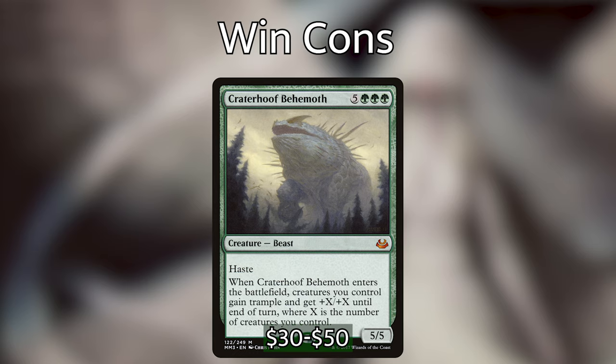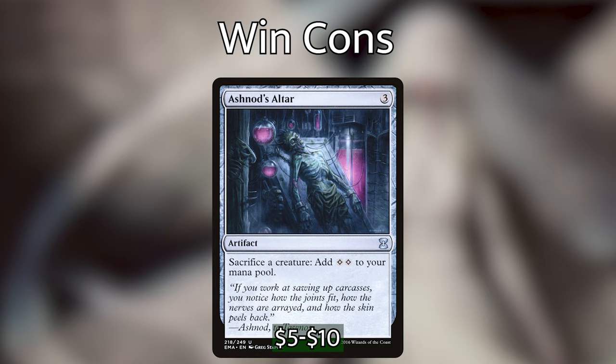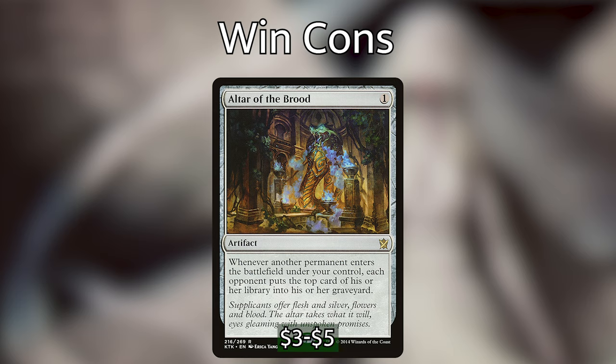We've got a kind of glass-cannon combo with Ashnod's Altar: with any of our token ETB creatures like Avenger of Zendikar or Moldgraf Monstrosity, any ETB trigger that makes tokens — we can sacrifice those tokens to Ashnod's Altar and then blink it again with Emil, giving us infinite mana, infinite enter-the-battlefield triggers, and infinite tokens in the case of Avenger of Zendikar. We can sink that infinite mana into our X spells — Secure the Wastes and White Sun's Zenith are instant speed, so we can go infinite at end of an opponent's turn, make a bunch of tokens, and then swing for the win on our turn. We also have Altar of the Brood: if we have that out and infinitely blink any of our creatures, we will just mill our opponents out.